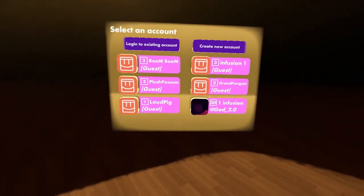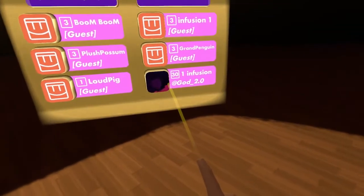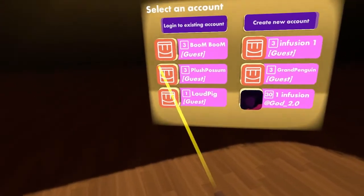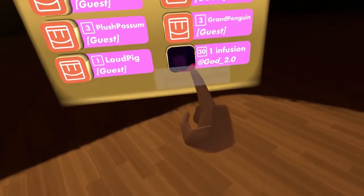When you load into Rec Room, the first thing you'll see is a profile screen. All you have to do is physically move your finger through the profile that has a picture. This one will start with a number and follow with infusion.